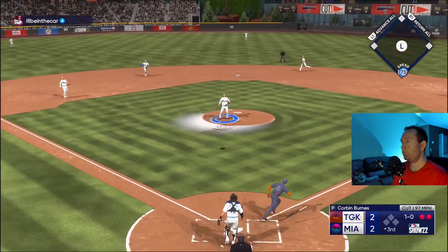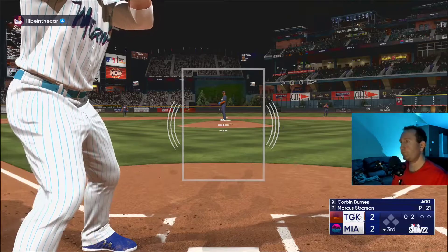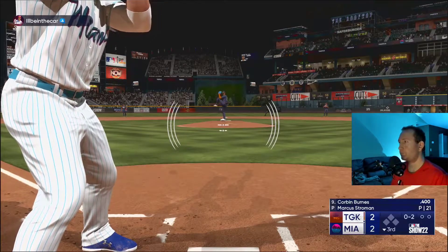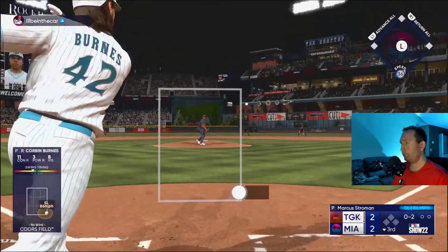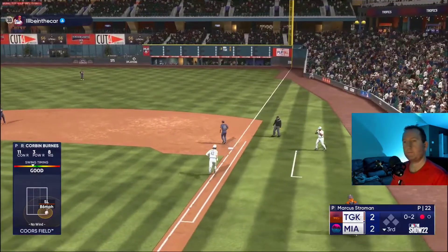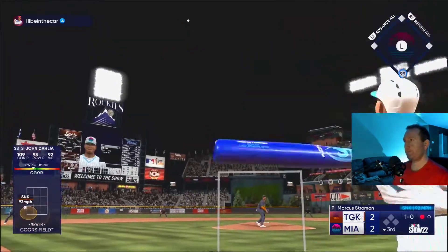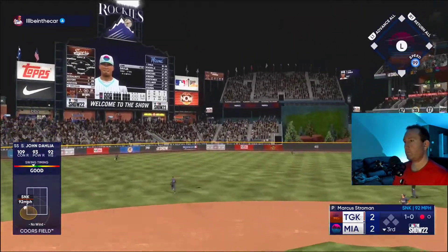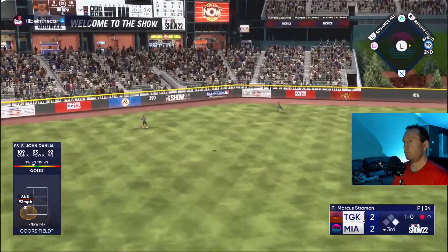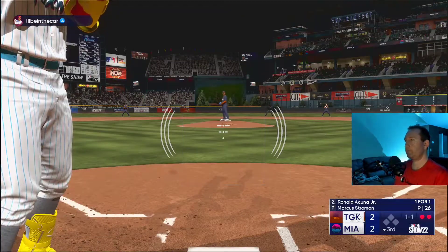And then pop out to Burns — we are gonna have to get some runs. He is able to hit Burns a little bit. I did make some bad throws. Weak little ground out right there — I chased a pitch that I shouldn't have. Kind of did the same thing right there — it was good timing but the PCI wasn't on it.